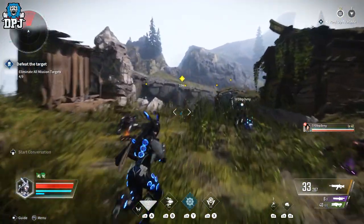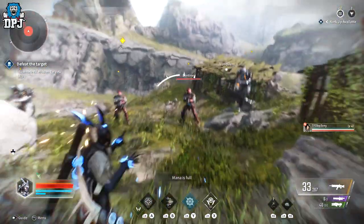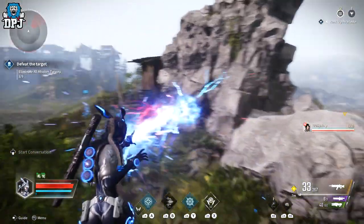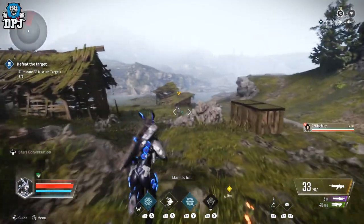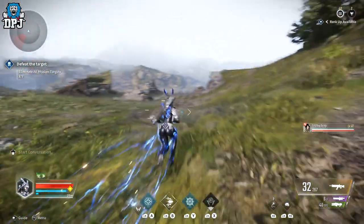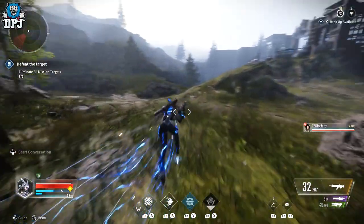Let's try these abilities out — boom boom! I love her already. From all the characters I've used so far, she's definitely my favorite. And this ability — oh yes, I can get out of there if I'm in trouble.